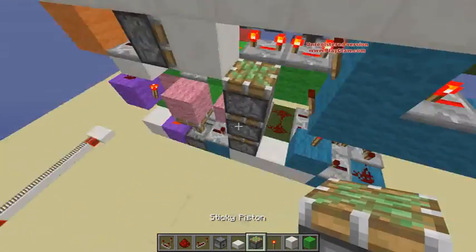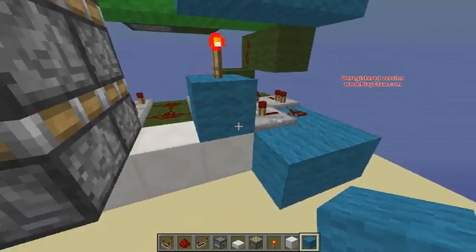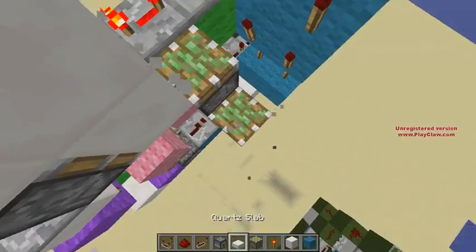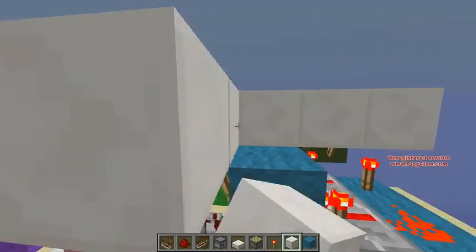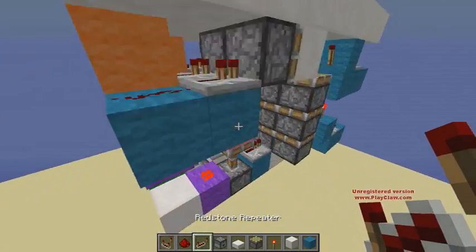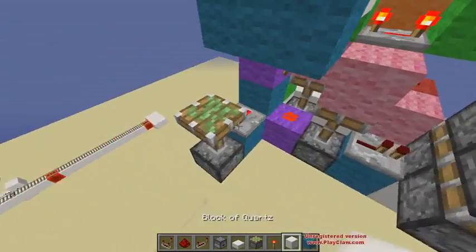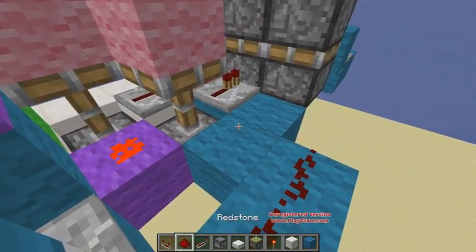Now to expand this — I kind of cheated on that. So to expand this, it's almost the same thing, but I had to cheat on it to make it work. Let's put a redstone, repeater. But down here, this is where it all changes. Block, repeater, sticky piston, block on top. And then all I have to do — redstone, redstone, redstone, repeater.